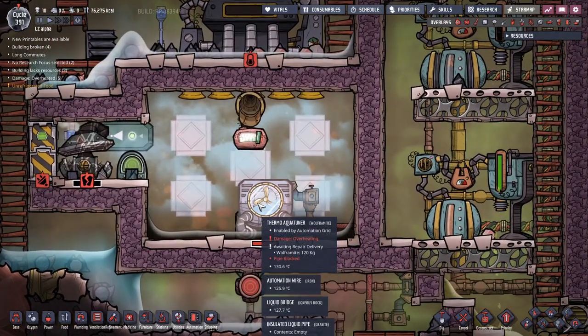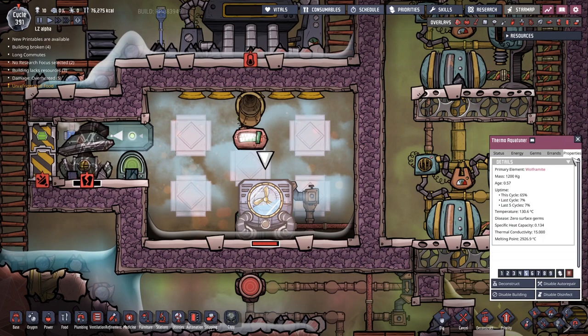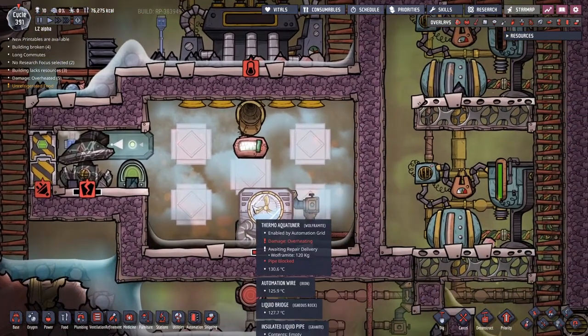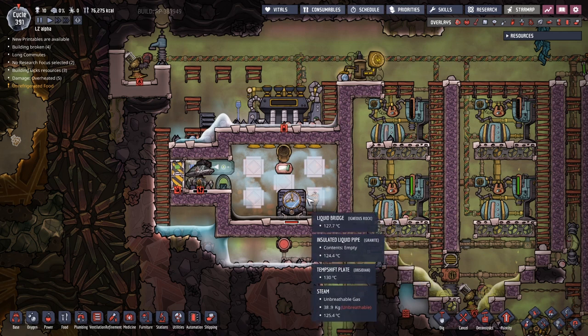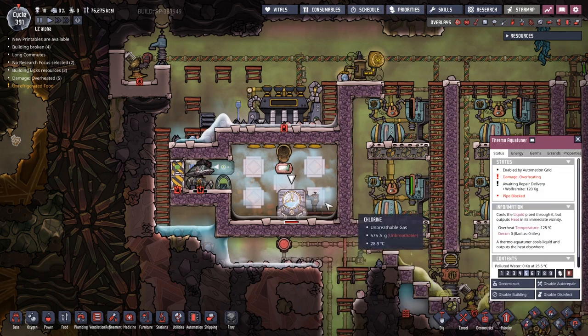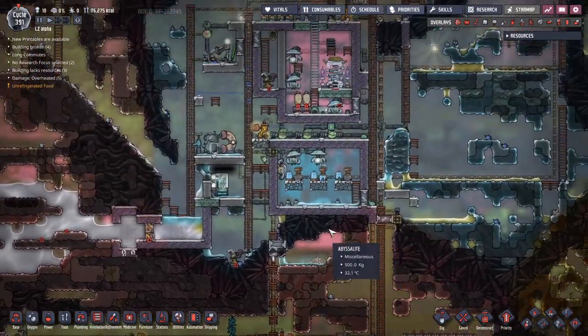Right now is the point where I realize that I do not have any materials to make the thermal aqua tuner out of that will be resilient enough to the steam that gets this steam turbine going. This steam turbine is barely up to 130 degrees — we need steam up to 125 to keep this whole system functioning. The temperature transfer here is not perfect, so there will always be a gradient, meaning this will always be hotter. We need to come up with a solution.